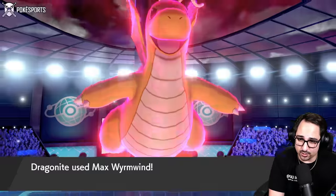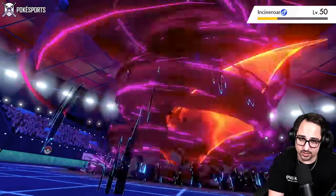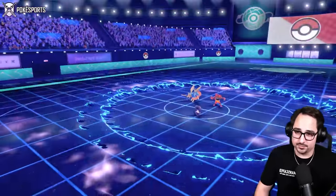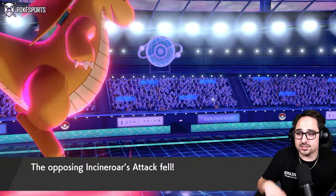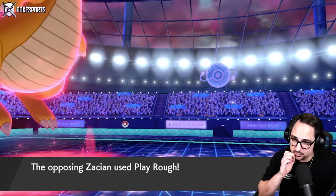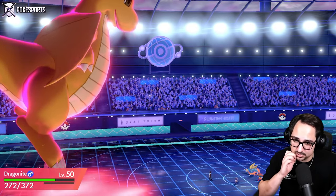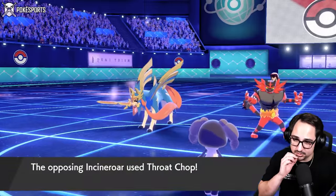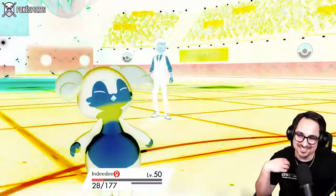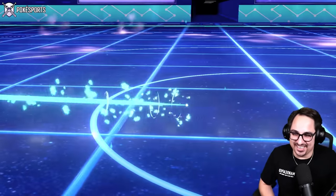They don't protect — they're going all in here. There's the Wyrmwind — negative one on both their Mons, which is sweet. That's our last turn on Dynamax as well. They go for Play Rough, but we eat that because of Multiscale. They're tired of my Indeedee — they're sick of it, trying to get it out of here. I get it, it's an annoying Pokémon.